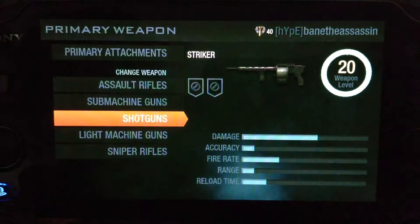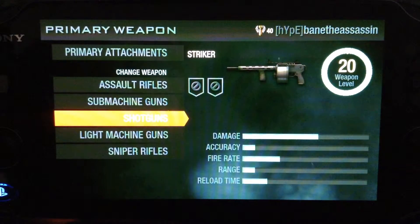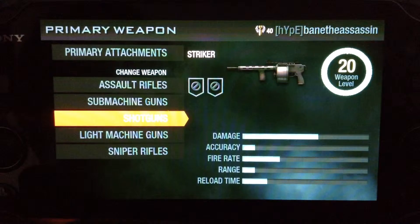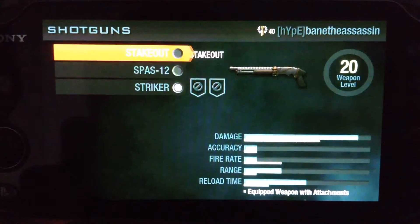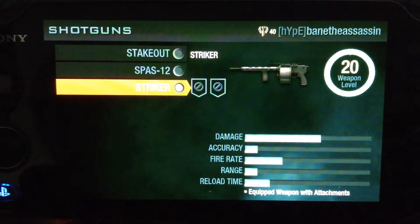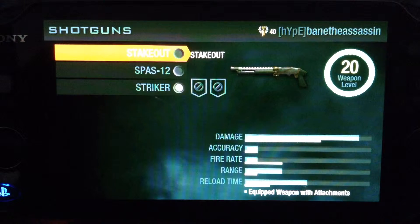The accuracy — I know it's a shotgun so it doesn't have very good accuracy — but let's take a look at the other shotgun accuracies. That's the Striker, that's the FRAG, that's the SPAS, that's the Stakeout. They're all the same on paper, although it's different in game. I can't really show you in game because I don't have time to.